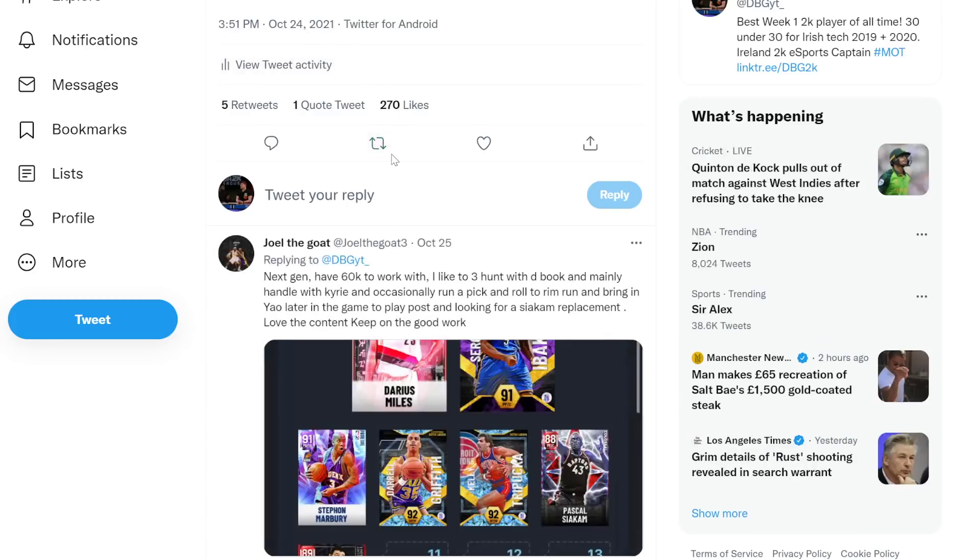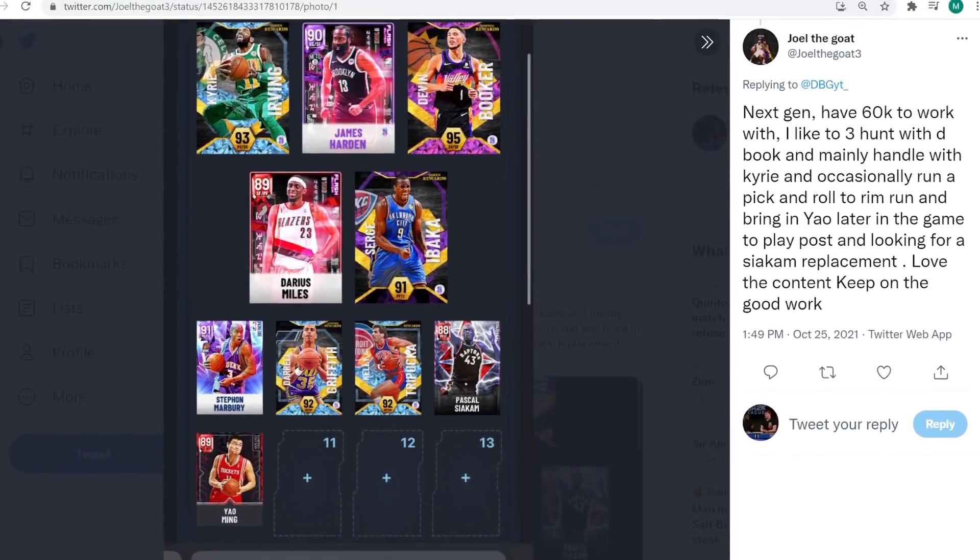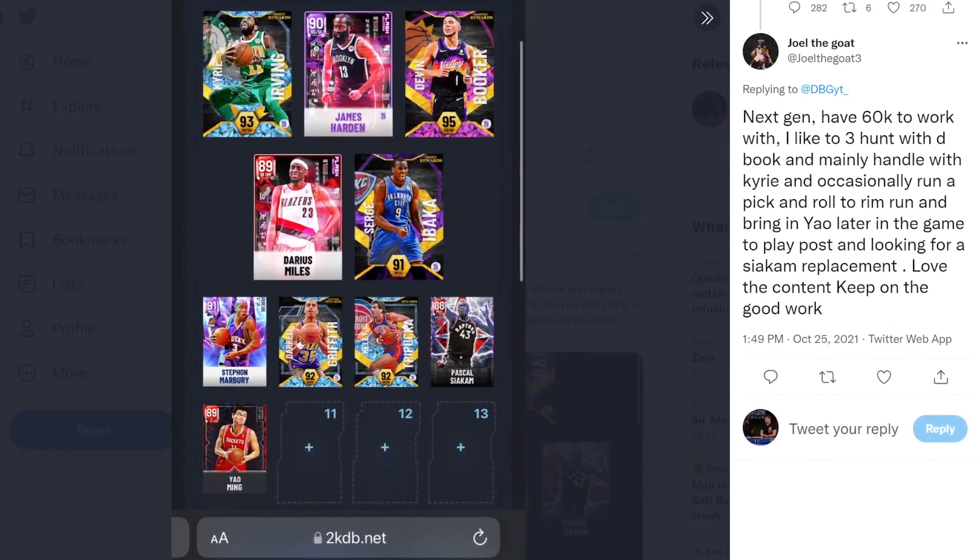This team here - this is the reason why I don't look at database teams because they are so hard to see. This is next-gen with 60k to work with, playing three-man offense with Devin Booker mainly handling, Kyrie occasionally running pick and roll. You've got no defense - your starting lineup has no defense whatsoever.